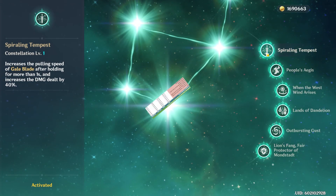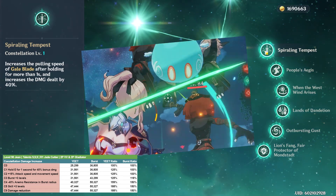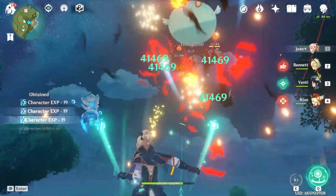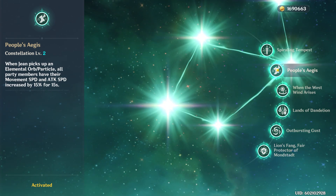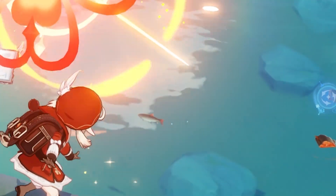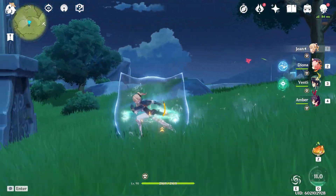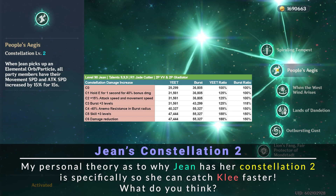Let's talk about Jean's constellations. Constellation 1 is one of my personal favorite constellations in the entire game — it adds 50% bonus damage to her Gale Blade if you hold it for one second or longer, encouraging you to hold her E. Holding her E is just cathartic; you get to watch some stuff for a bit and then annihilate your enemies as you blow them away. Constellation 2 is great as well, providing a quality of life improvement with more movement speed, which is great for exploration and dungeons.